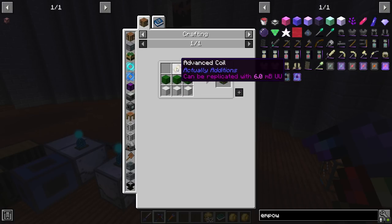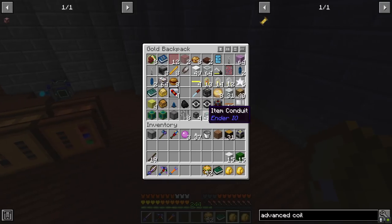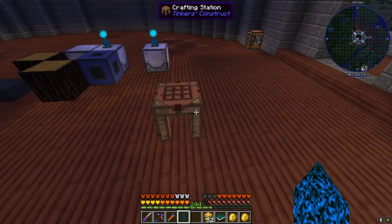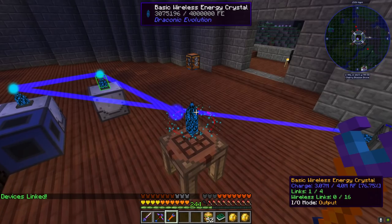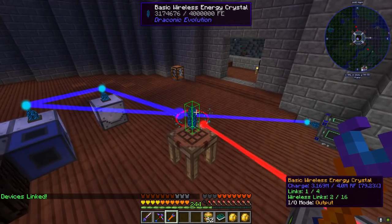I'm going to have to get seven of these advanced coils, and I'm going to need some more seed oil for this. Let me go ahead and grab our wireless charger and our wireless energy crystal - I'm going to go ahead and just set this up.